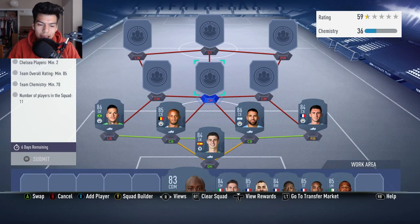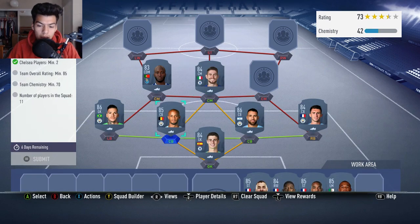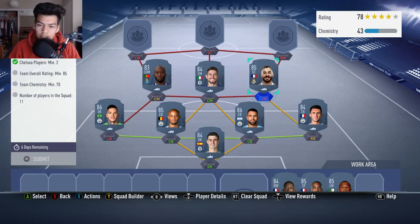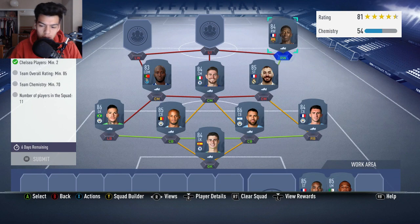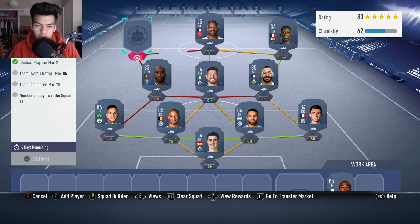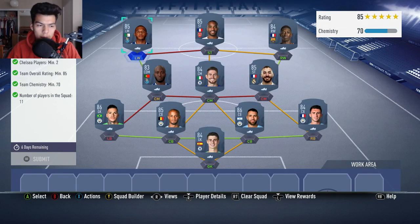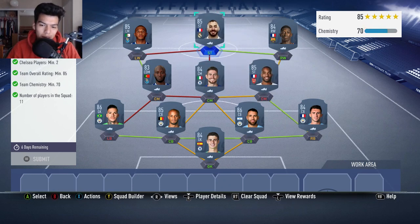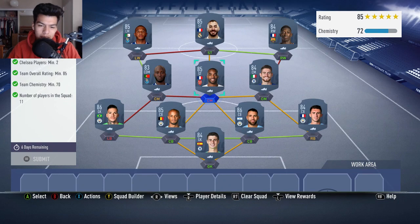We're gonna go for Daniel Pereira at left center midfield, then Jorginho as our second Chelsea player at the center midfield spot. Karim Benzema is actually gonna go at right center mid — gets the French link with Laporte. Ousmane Dembele at right wing gets a strong link to Karim Benzema. Lacazette at the striker spot, and then our left wing is going to be Brahimi, who gets the link to Pereira. It gets the exact same chem, so you can just do that if you want.